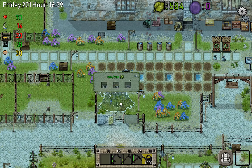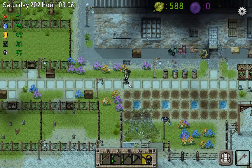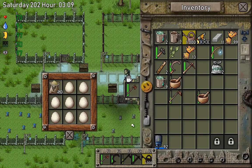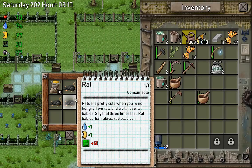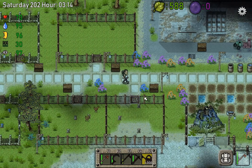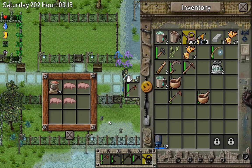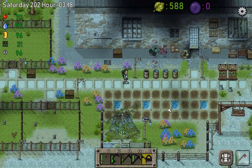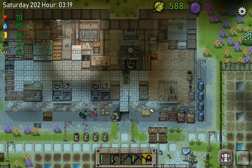Our next quest is to give 99 dead rats, 99 dead chickens, and 50 dead pigs — that's going to take a while. Let me check our animal status. I got some eggs so I can breed more chickens. I have four rats, which breed pretty fast, so getting big numbers should be doable. I have four pigs, but pigs breed really slowly.